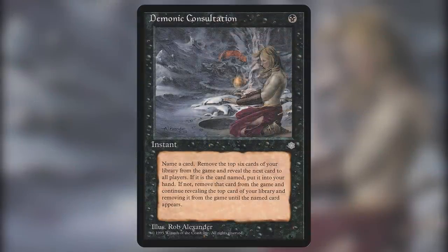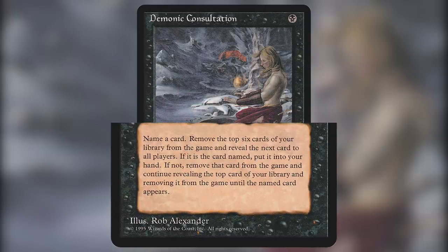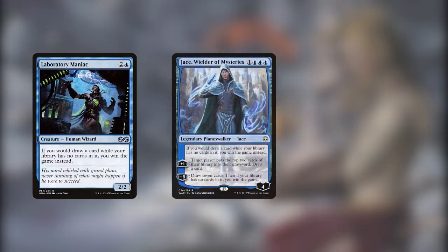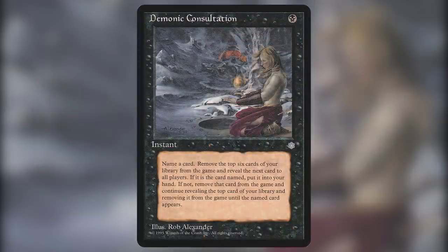Number 7 on our list is Demonic Consultation. This card is 1 black for an instant that reads: Choose a card name. Exile the top 6 cards of your library, then reveal cards from the top of your library until you reveal a card with the chosen name. Put that card into your hand and exile all other cards revealed this way. This card is commonly used in CEDH decks that want to efficiently empty their library and win the game with a Lab Man type effect. Now that we have 3 different types of Lab Man effects — with the namesake Laboratory Maniac, Jace Wielder of Mysteries, and now Thassa's Oracle — this card creates a super compact win condition in your deck. It was also printed in Ice Age and has never seen a reprint. Only a few years ago this card was seen as bulk, and now commands over $10 each at the time of this recording and shows no sign of slowing down.